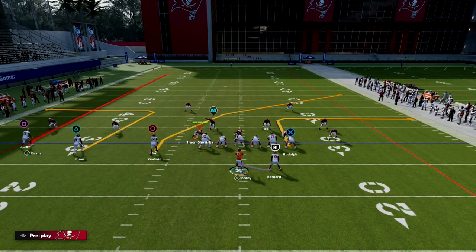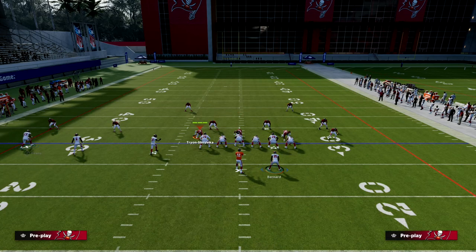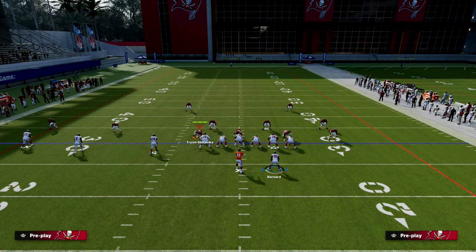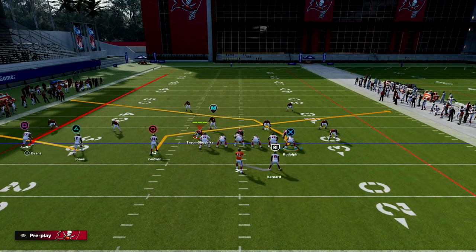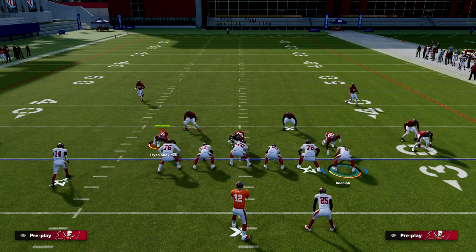What we're going to do here is flat our outside receiver, slant our middle trips receiver, slant our inside trips receiver, and cross our tight end. That's the route setup for PA Counter Go.